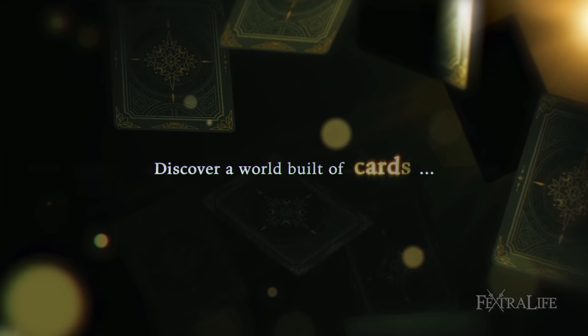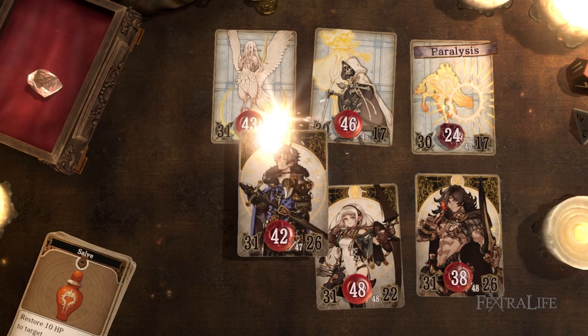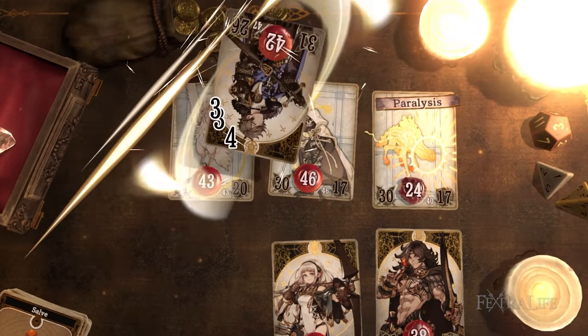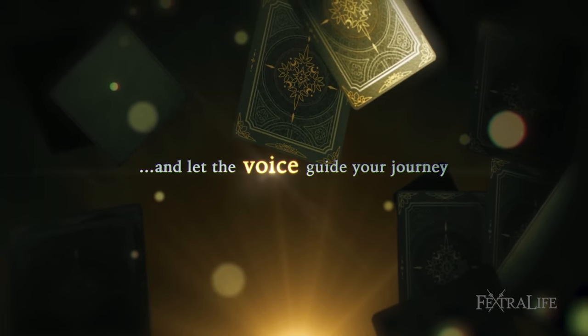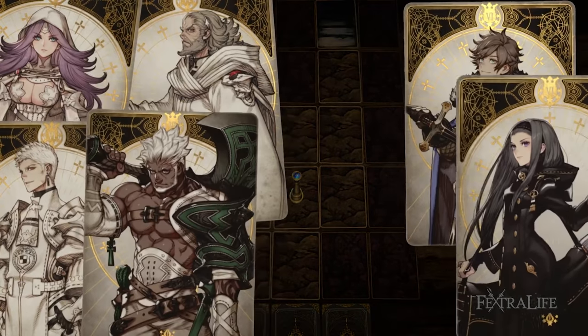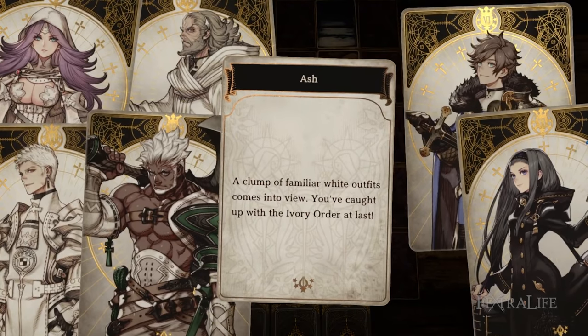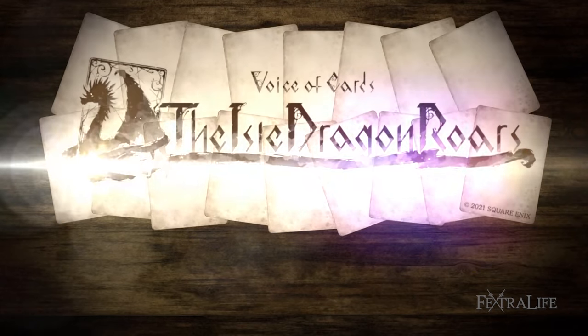It also shows a brief battle of cards with numbers depicting damage and status effects such as paralysis. While the game isn't part of the Drakengard series or Nier franchise, players can pick up a bundle DLC crossover with Nier Replicant which features costumes, visual designs including dice, music from the game and more. Voice of Cards: The Isle of Dragon Roars releases on PC, Switch and PS4 on October 28th, and a demo is now available on all platforms.